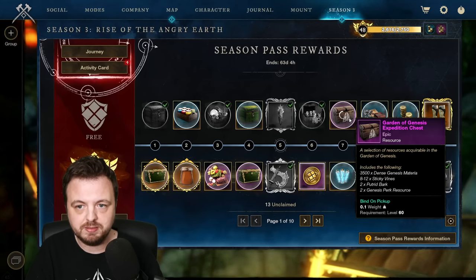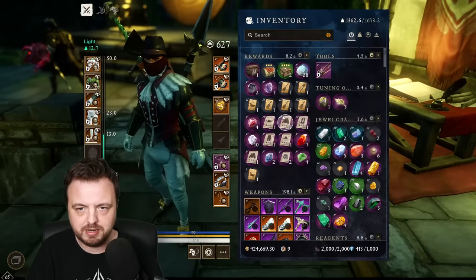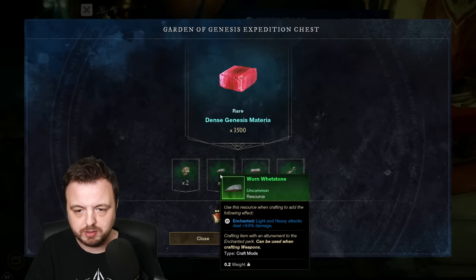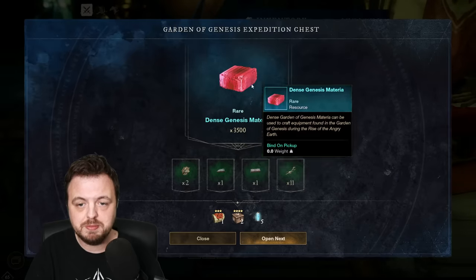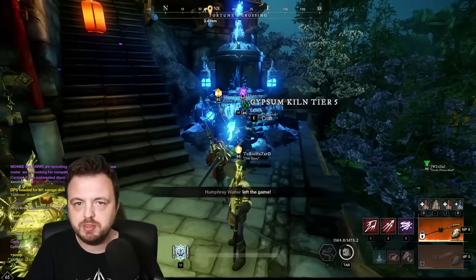I'm going to claim my rewards and get my dense Genesis materia. Going to open the box right now - there we go. I get my dense materia and the other things, like an enchanted item, which is not really amazing. But the materia is what we want.